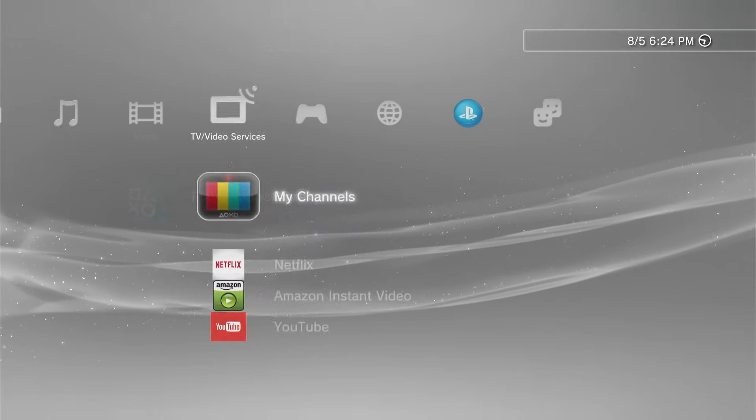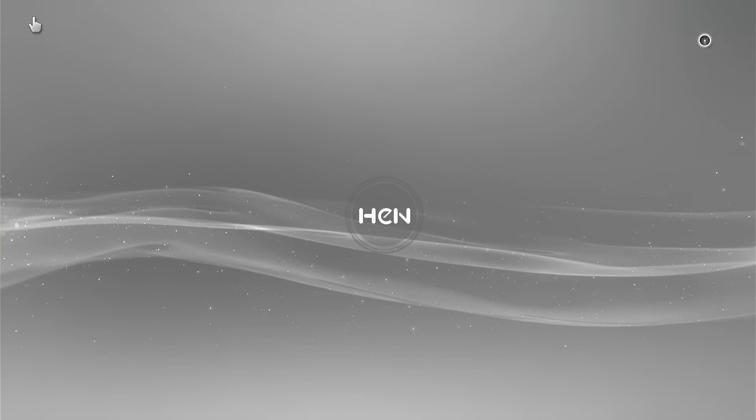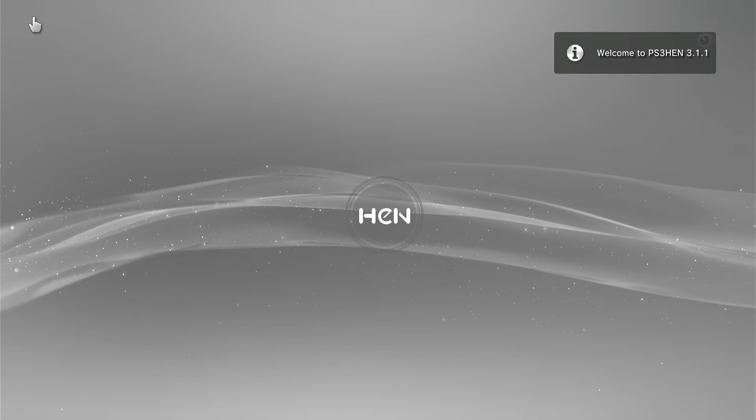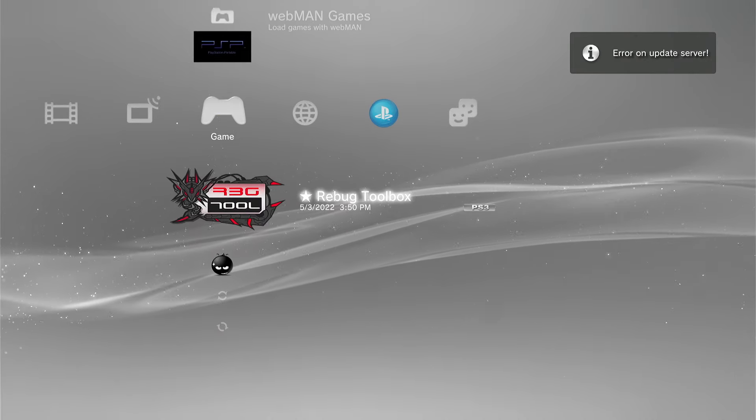Now from here, if you don't have HEN enabled like I do, I'm going to go enable it real quick — your jailbreak. So you just want to press that and we're going to wait for it to get enabled. And there we go — we're on PS3 HEN now and my application should work perfectly fine.